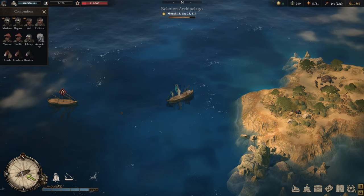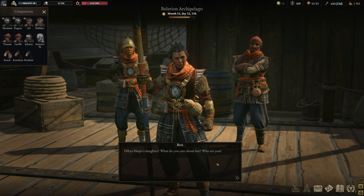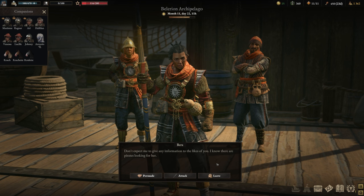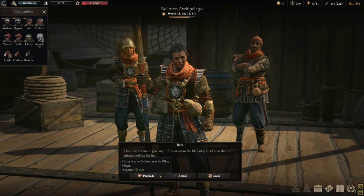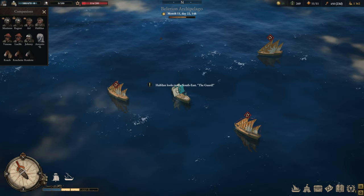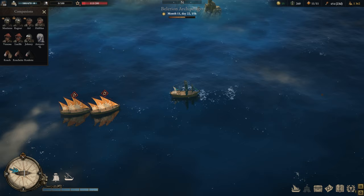Here we are at the first Guardship on the map in the south. We're going to talk to them first — she's not going to give us any information. What you could do is attack them, but you can also Persuade, which would be the most obvious choice as it's only going to cost you 100 Influence and you can instantly move on to the next Guardship. The wind direction should change any moment — there we go, now we can go full speed ahead to the second ship.